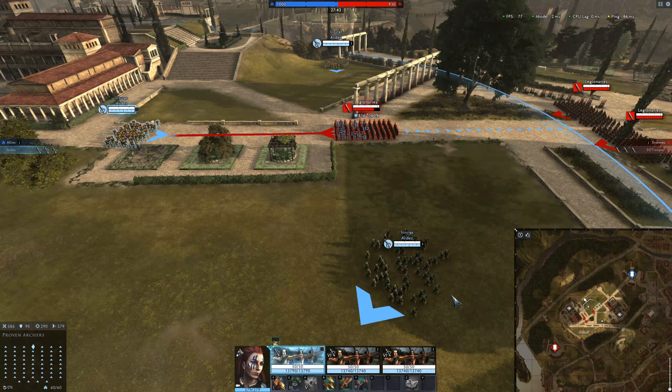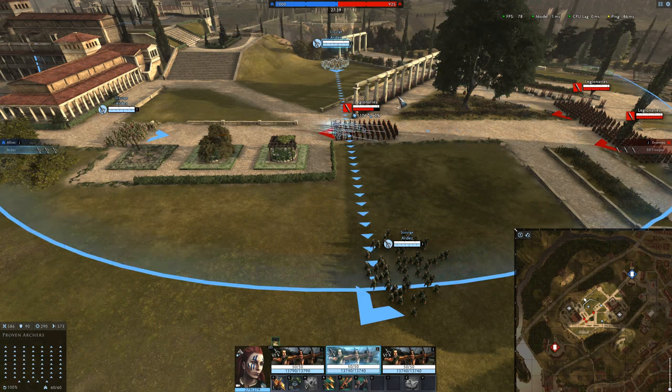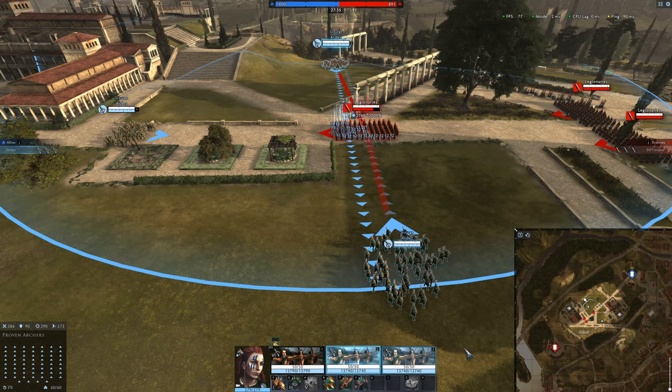Because Missile Block is only covering the front 90 degrees, it's very easy for a unit to move around to the side or fire at you when you're turning the wrong way and do extra damage.